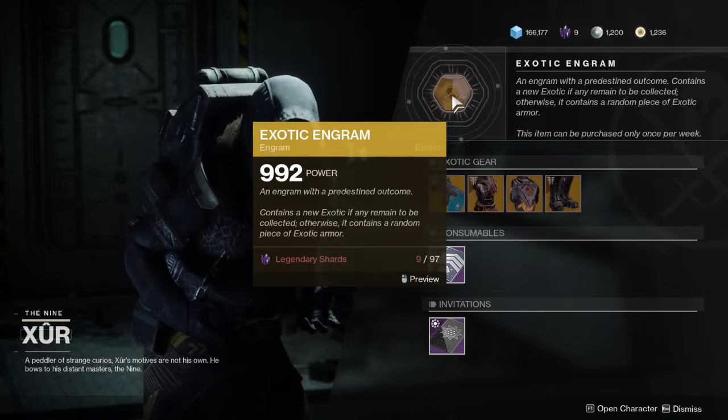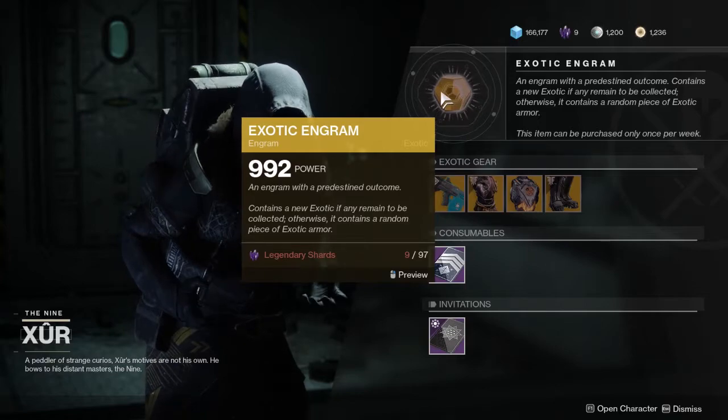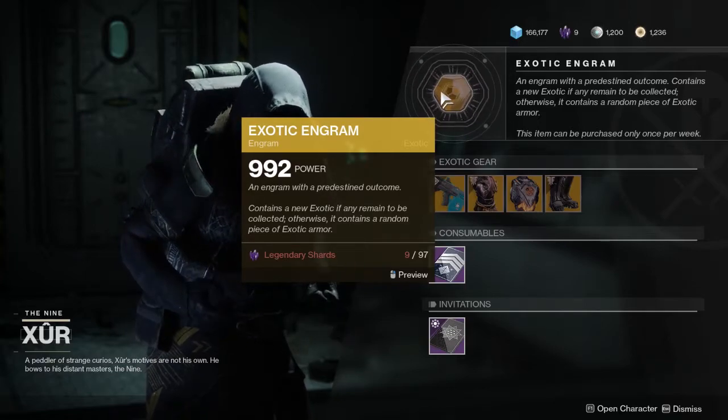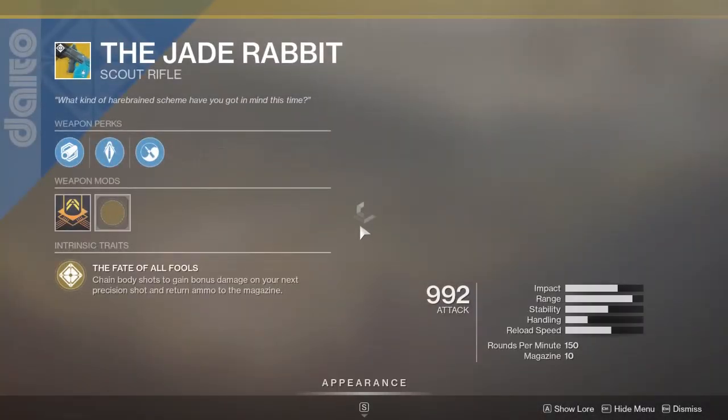I am incredibly legendary shard poor as you can see, so I won't be purchasing an engram this week or any of his inventory. You hate to see it. Anyways, his weapon of the week is the Jade Rabbit.